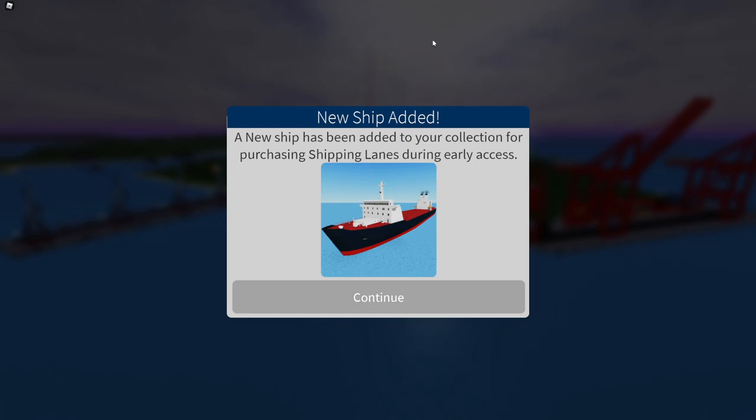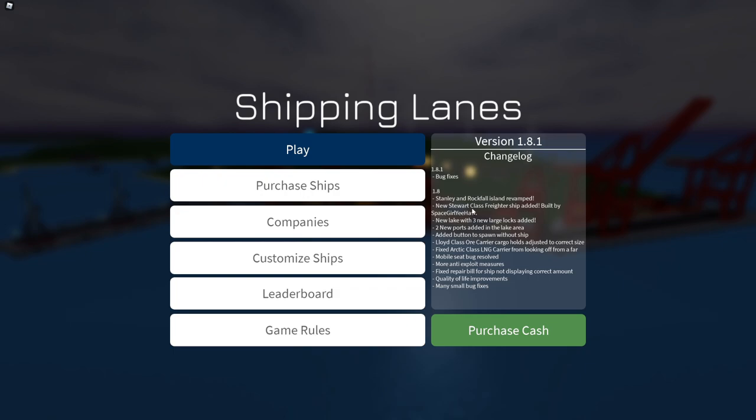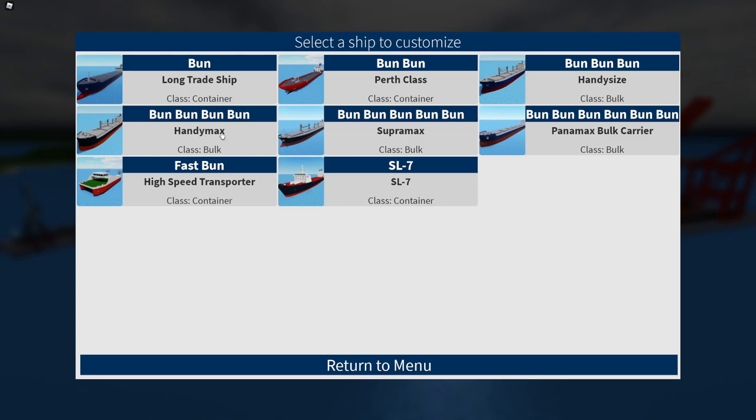There's apparently lakes now — cool stuff. We're going to check out this new ship added to our collection because we bought the game during early access. Let's press continue and look at the changelog: there's a revamp of islands, a freighter ship, a lake with logs, and a lot of other cool stuff. Looking at customized ships, we have all our ships plus the SL7 — I don't know what that is, but it's a container ship.